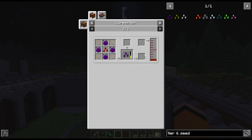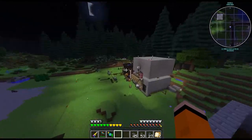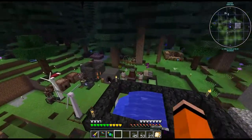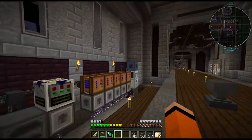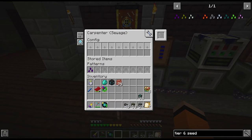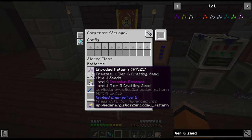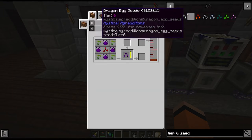The tier 6 seed needs to be made in a carpenter, which requires sewage and a bit of insanium as well. We have the insanium autocrafting set up from last time. In order to get the sewage you need an animal sewer with some farm animals above it — I just put one right here and that's connected to an ender tank, which connects in the hallway next to all the other carpenters. So we now have tier 6 seeds on autocraft, at least the crafting seeds. There are still a couple more we need to make but we can't do that yet.